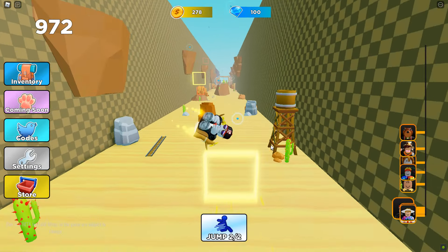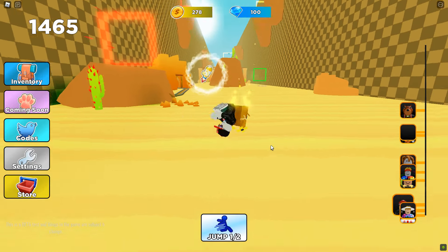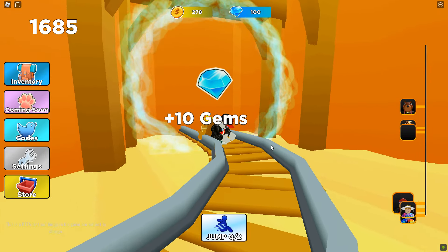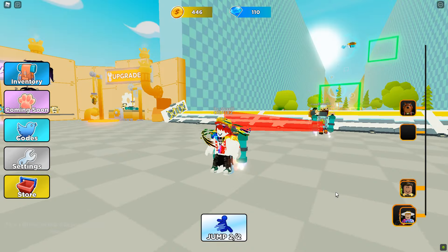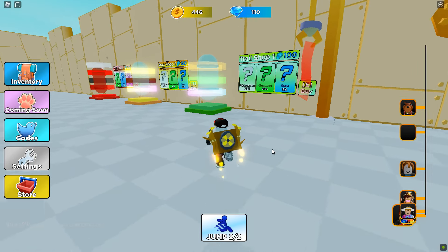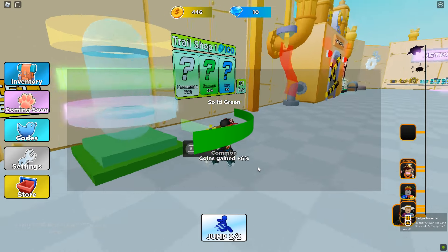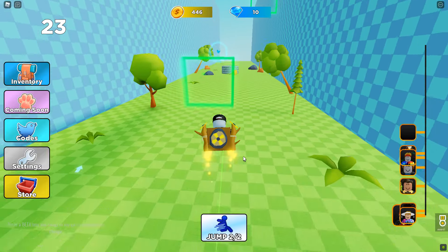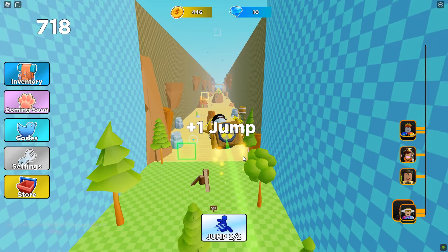Let's hit this one — oh yeah! Give me that gem, I'm right on it — 10 gems! We can get a trail now. I need 520 coins. Let's get a trail first — one hundred gems, boom! We got a green trail, that's cool, and it's already attached. Sweet!